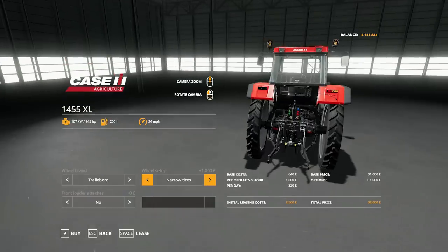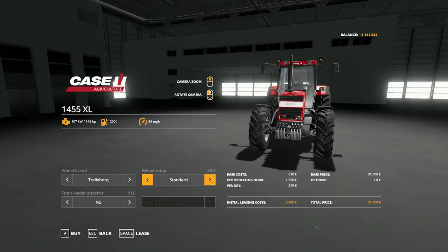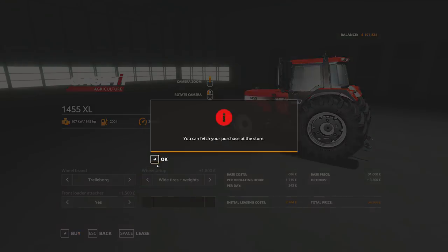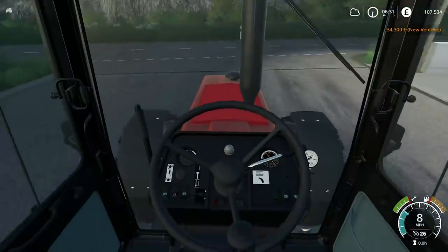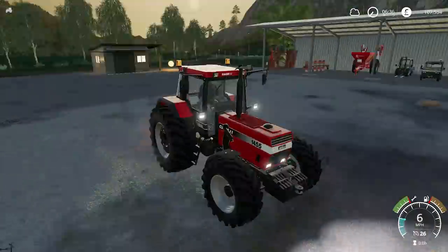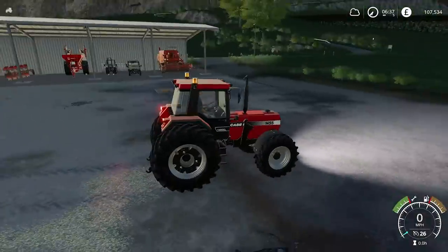Narrow tyres look horrible but they are very handy for spraying — although I like them for some tractors. I think the T5 suits them but not the Case. So I'm going to go with the wide tyres and wheel weights. I think it is going to be our ploughing tractor so it will be very beneficial. We do need to have the front loader attachment, which is another £1,500. We have made a bit of money from the Massey Ferguson — not a profit but it's still money back. The last time I used this was in FS17, but it's so nice to have it back in 19. Judging by the reaction on my first video, a lot of viewers didn't like that the 1455 had gone from the base game, so Giants have definitely done the right thing putting it back in.